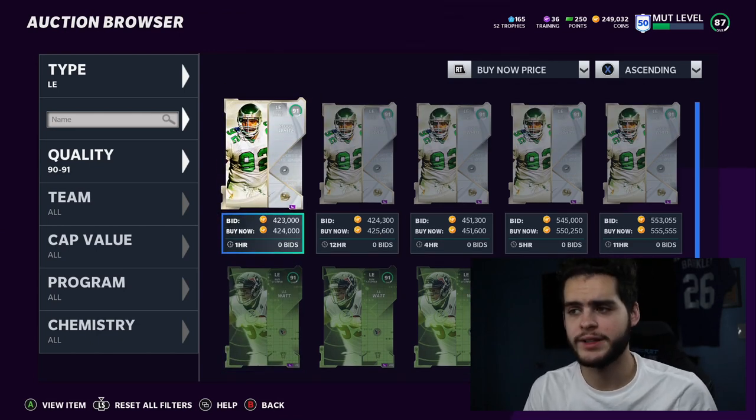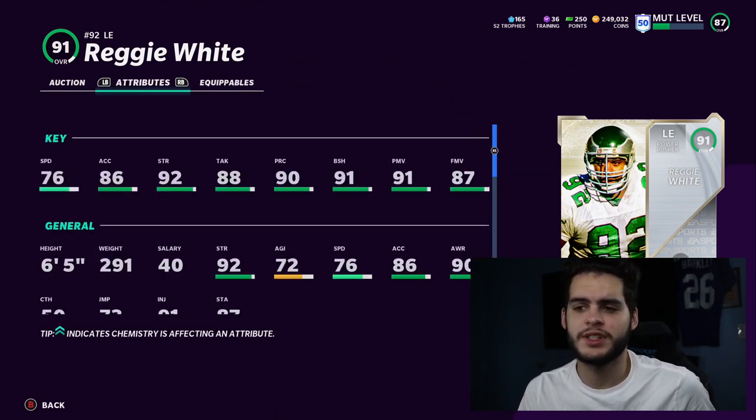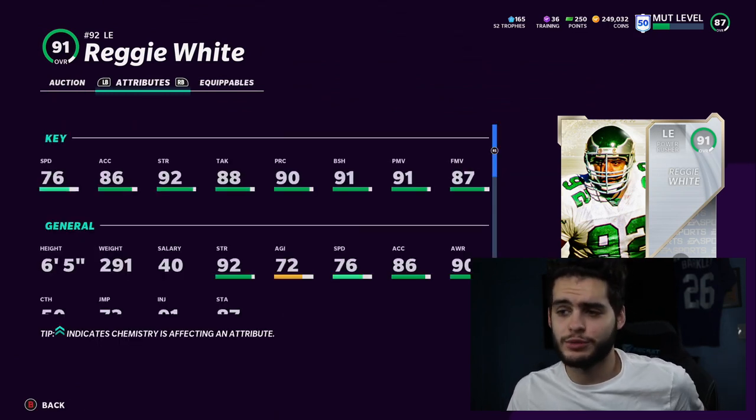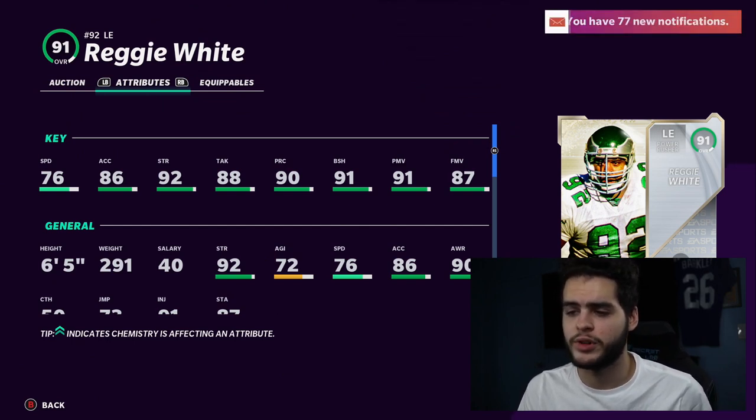Reggie White is hands down the best left end in the game — he can just do everything. He's 76 speed, 86 acceleration, which at left end is super solid. 92 strength, 88 tackle, 90 play recognition, 91 block shed, 91 power move, and 87 finesse move. He already has the block shed threshold, play rec threshold, and power move threshold, so unpowered up he has all the thresholds you can really care about.